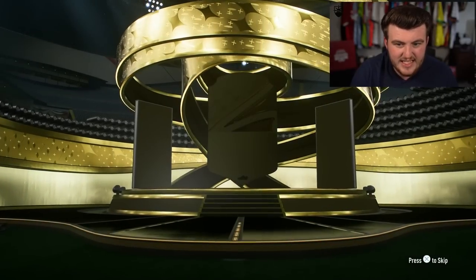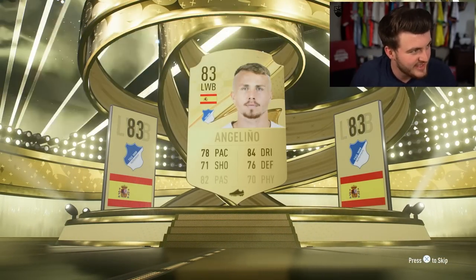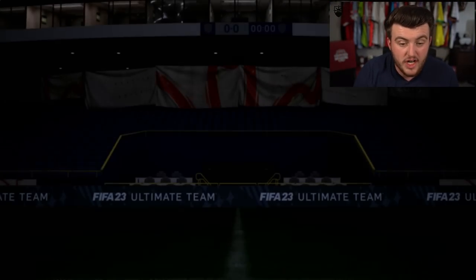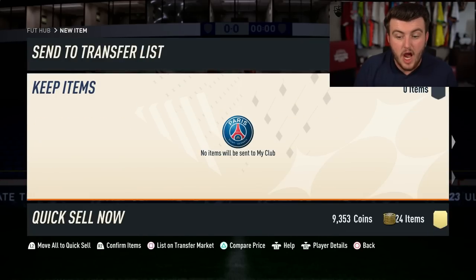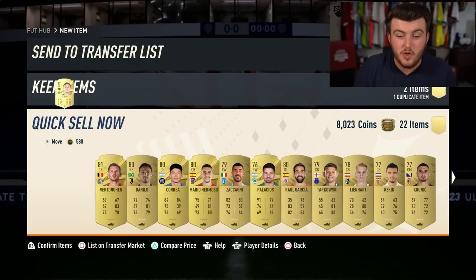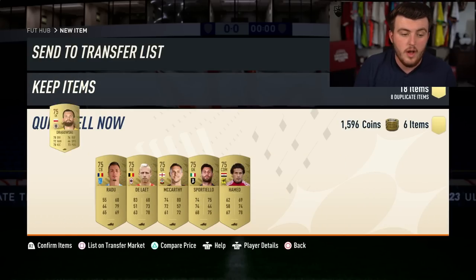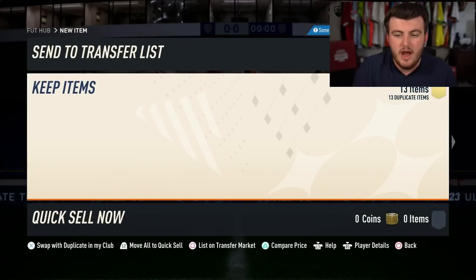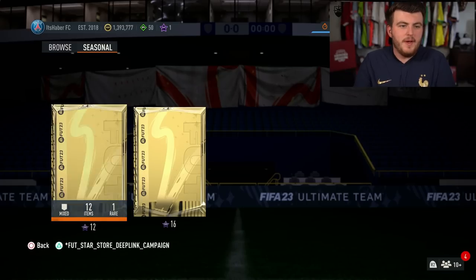We're going to open up this pack and see what we get. It's going to be at least a gold — it's going to be a Spanish left wing back, Angeleno. Maybe not amazing, but we've got a bunch of players. If you're running an RTG account and don't have a lot of stuff in the club, getting a pack like this could help you out a lot. At the very worst, it's a 10,000 coin discard, and there are bound to be players here worth extra value due to SBCs. You may even get a walkout.